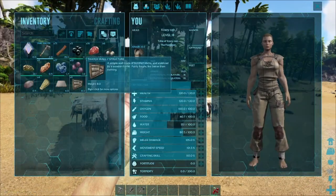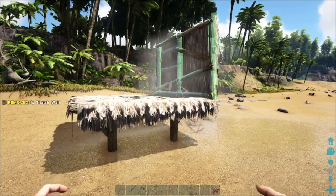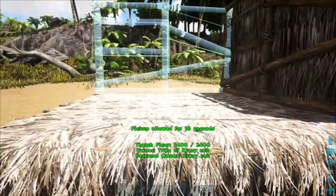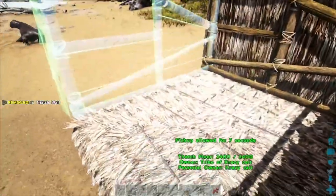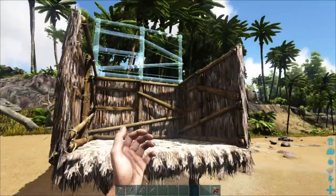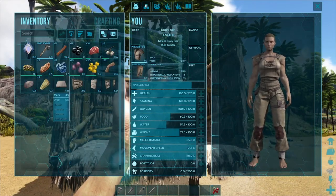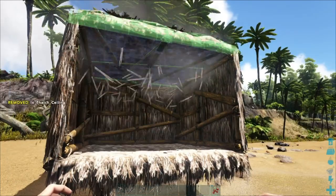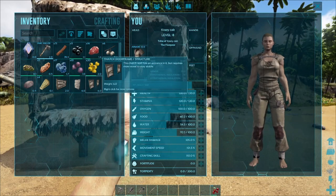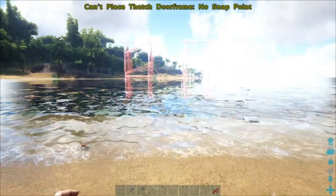Now I'm going to place some of the walls — one wall there, one wall on the back, one wall over here. I'm going to place the roof on top like that. Then I'm going to place the thatch door frame in the front, facing the water, because I love the water and I like to get up every morning right by the water.